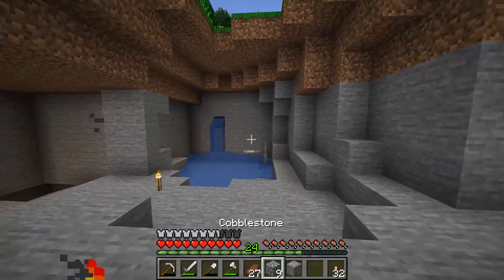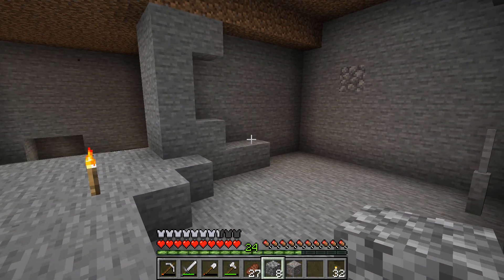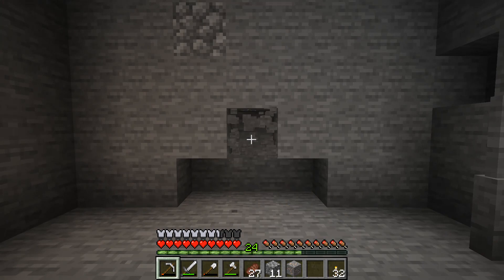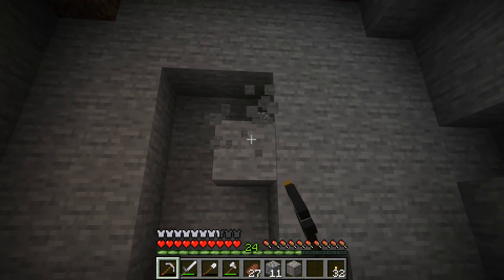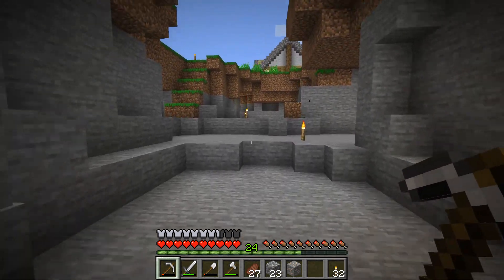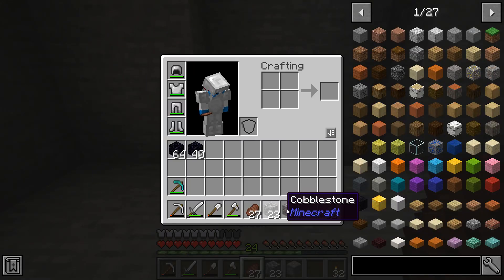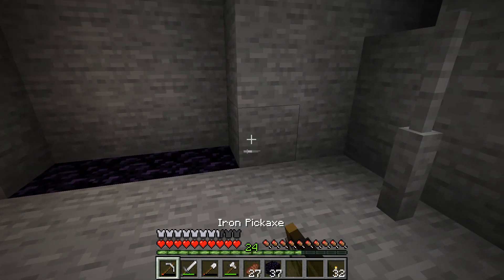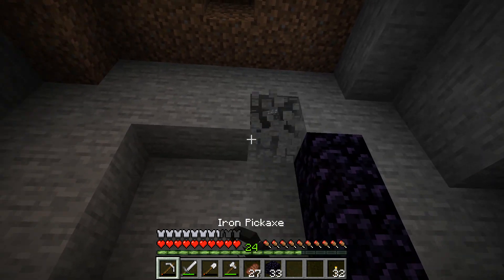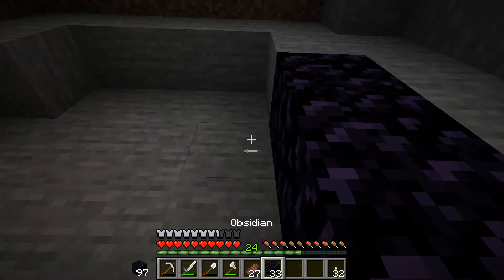So where are we going to be putting this portal? I think just right down here will be great for the moment — I don't want it too close to my base, but I don't want it too far away either. We can probably do a bigger portal than we usually would, especially with the amount of obsidian we've just got. Something that looks a little bit like this as a base. I think that looks pretty good — we can spruce this area out eventually to make it look more portal-y-fied. Do people do corners? I don't ever do corners — I always keep as much obsidian as physically possible and don't do the corner pieces, just keep the edges.